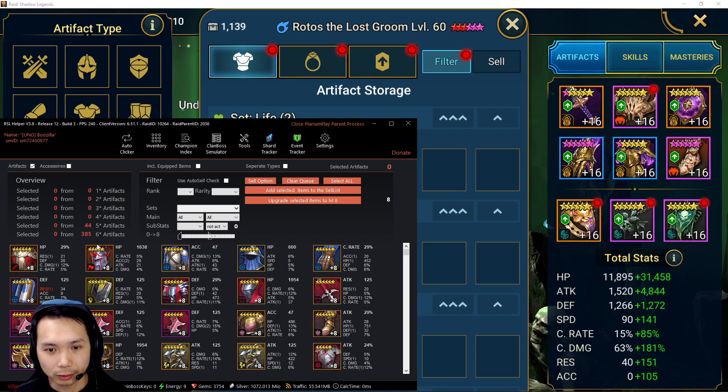I have 420 pieces of level eight gear. At this point, since I don't have a particular champion I'm building or specific pieces I need, I'll just mass level gear. I have the silver to do this, but I want to be somewhat efficient — I'm not just going to level everything to 16 or 12 right away. So I'll pick out the best gear by going to substats and filtering by double rolls.